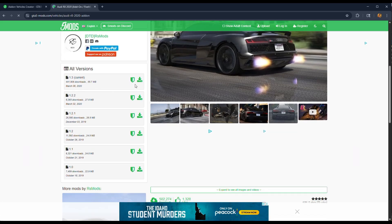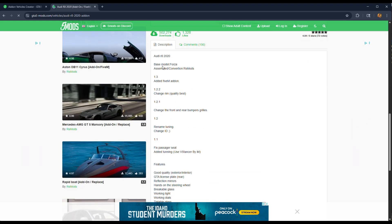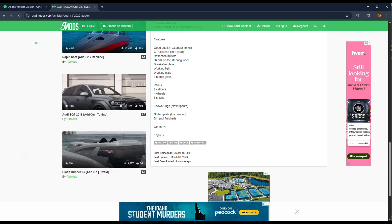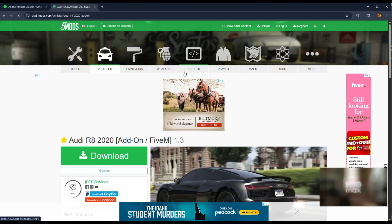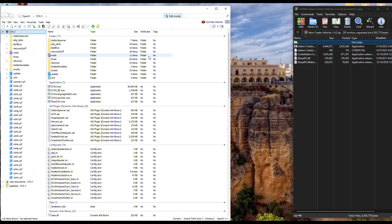All right guys, we're going to hit Current to download that. I always read the description to let you know what's going on with the car — all the bugs, all the updates. Once you have your requirements downloaded, you will need OpenIV for this.